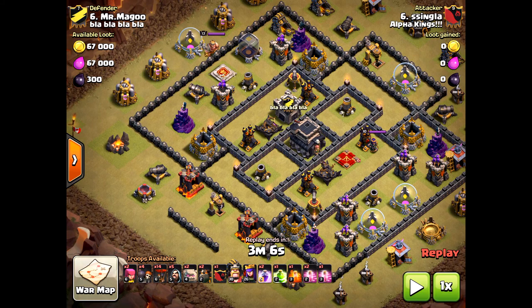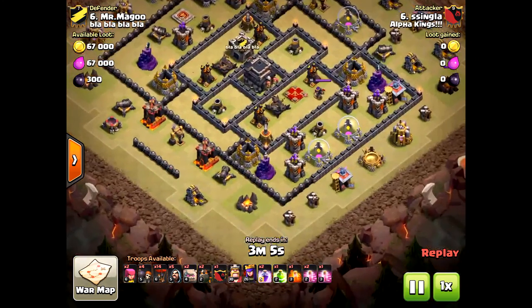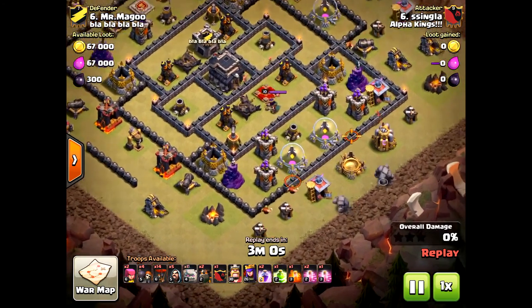This base design is set up for a Valkyrie attack without a doubt. All it takes is a little strategy. He chose to go with air during the GoLaLoon strategy, and it obviously turned out a fail.